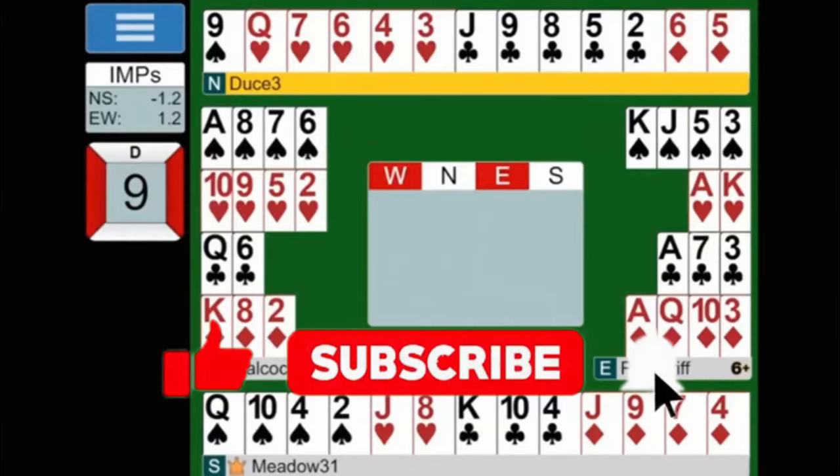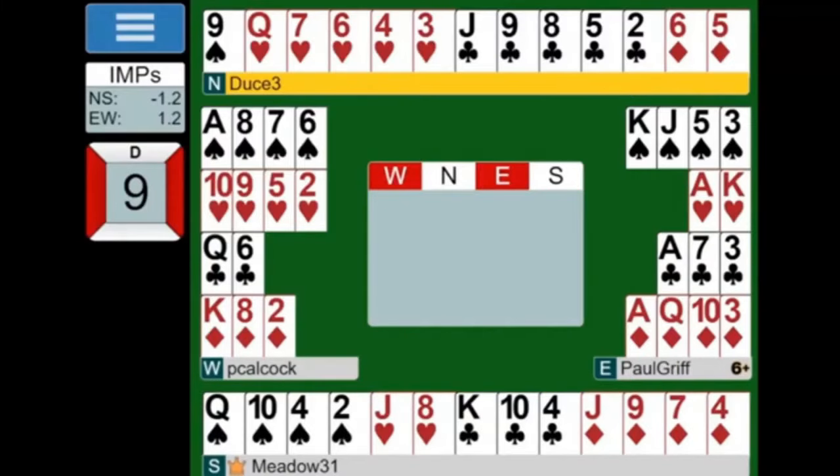Alright, North Dealer. He's going to pass. Let's have a look at this interesting hand. East has got 21 points, so this should be 2 no trumps by East if they're playing that. Yes they are.